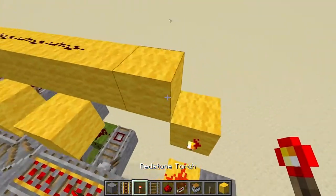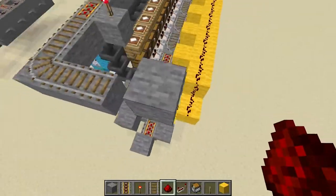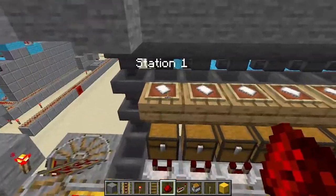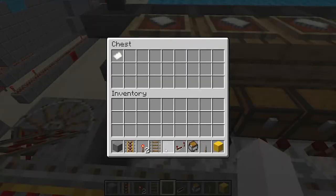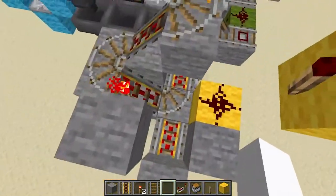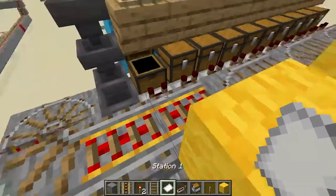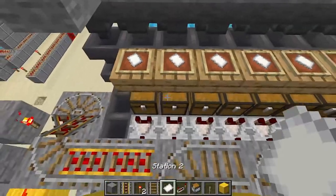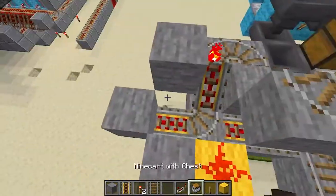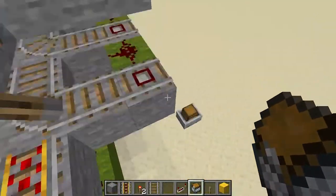This is a bit of a mess. So basically what this will do — let's say the minecart is going to station one, which is on the bottom level. This will switch the rail to go to the bottom level. Or if it's going to station two, which is on the top level, it'll change it so that the minecart goes up to station two, like that.